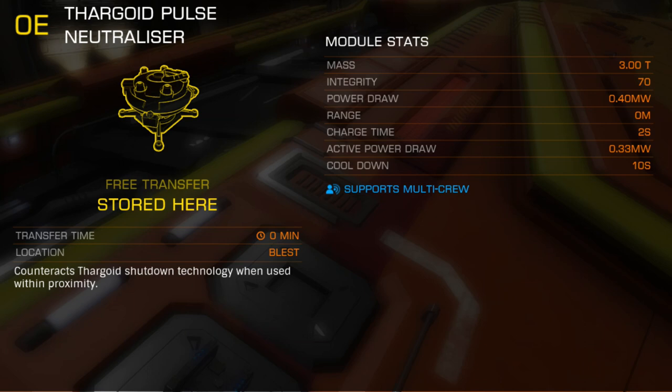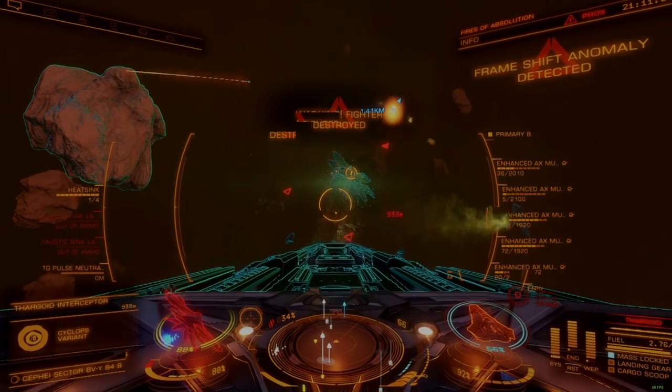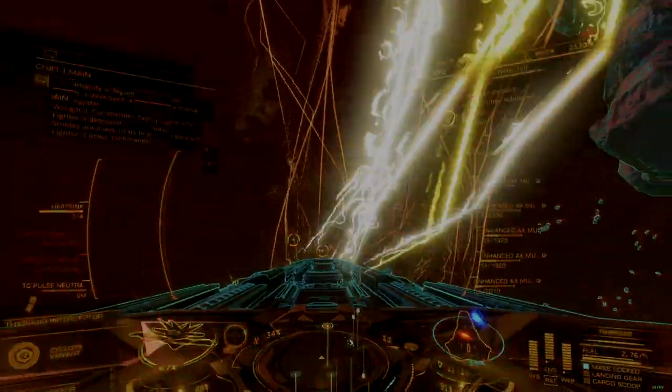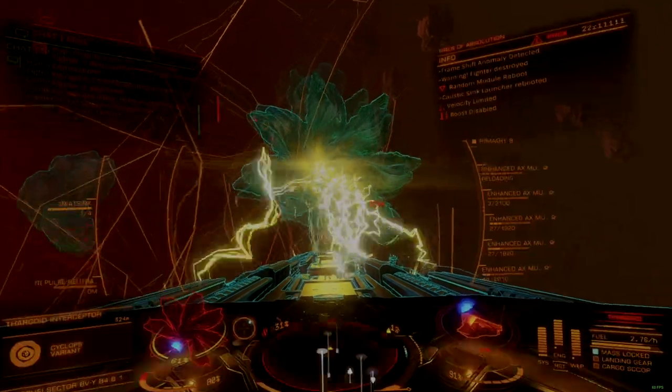Active power draw from the distributor is 0.33 megawatts constant. Don't let this small number deceive you — this module is a hungry beast that will burn through a smaller ship's capacitor. With good timing, it's possible but extremely difficult to penetrate the core. Timing is key to success with this module, as pilots must balance a number of concerns simultaneously.